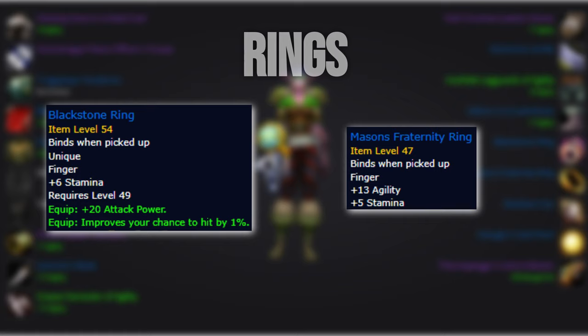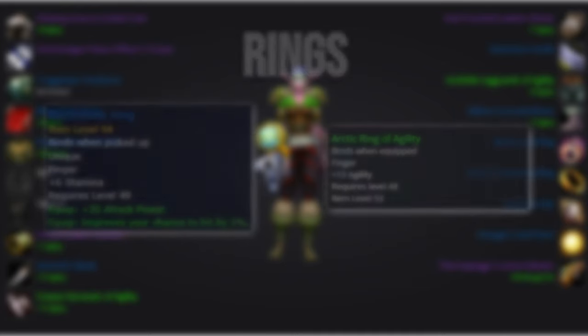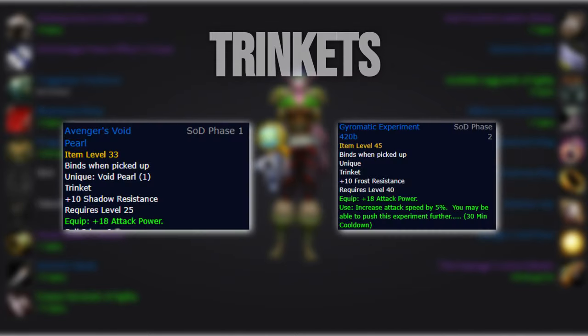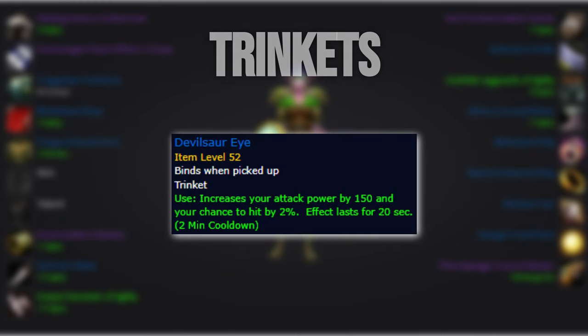For our rings, we'll want to pick up the Black Stone Ring from Princess in Maraudon, as well as Mason's Fraternity Ring from the quest in Zul'Farrak. Black Stone Ring will of course be in high demand, so you can pick up an off-agility ring until you get yours. For trinkets, we'll stick with Avenger's Void Pearl or Gyromatic Experiment 420B, depending on what we already have. In the second slot, we'll run Devil's RI from the level 50 Hunter-specific questline. If you average out the 150 attack power over its cooldown duration, it offers 25 overall attack power, but since we can combine it with other cooldowns like Rapid Fire and the on-use helmet, it'll offer far more value than static attack power would.